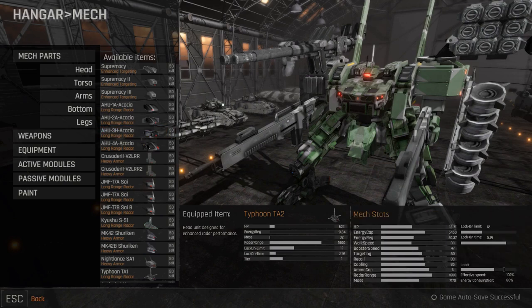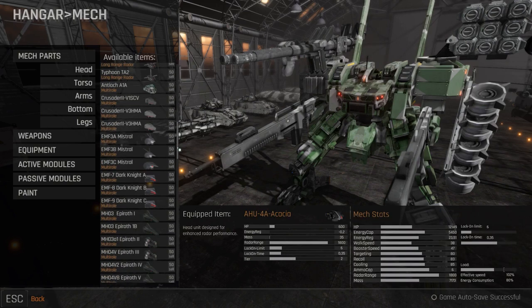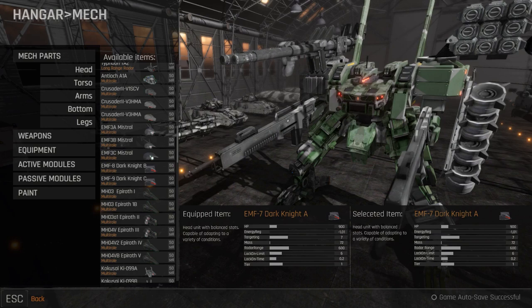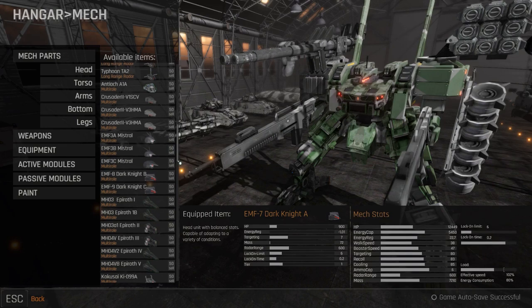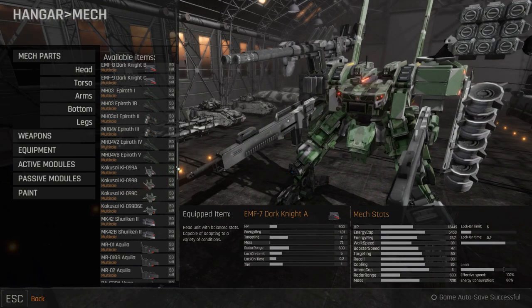New mech parameters have been added to the customization options for your mech: Lock-on targets limit, Lock-on target acquisition speed, and radar range. Those are mainly affected by head units, which are now separated into three classes: Multi-role, Lock-on, and Radar.